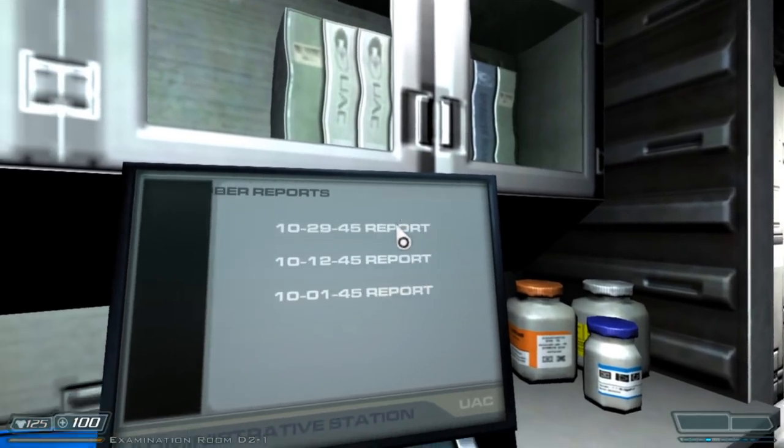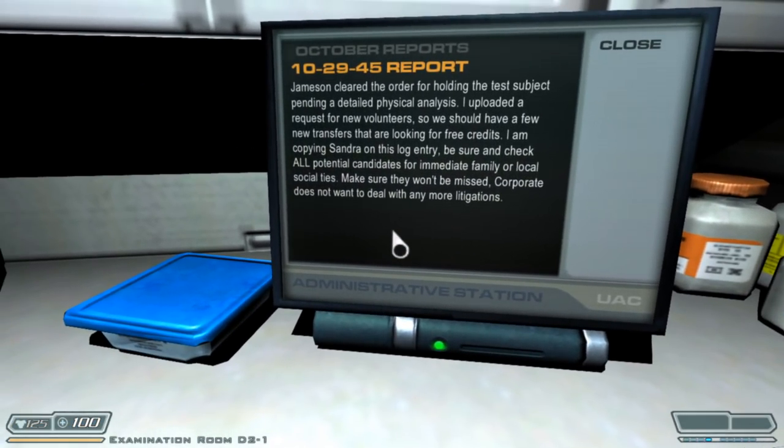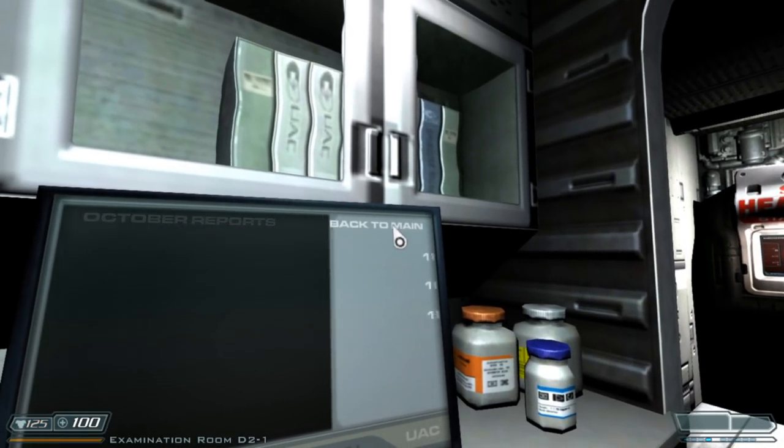October 29th report: Jameson cleared the order for holding the test subject pending a detailed physical analysis. I uploaded a request for new volunteers, as we should have a few new transfers that are looking for free credits. Be sure and check all potential candidates for immediate family or local social ties — make sure they won't be missed. Corporate does not want to deal with any more litigations. Oh my gosh — this company is messed up.